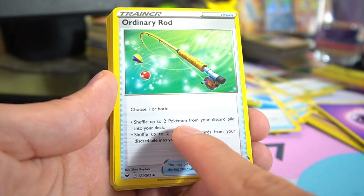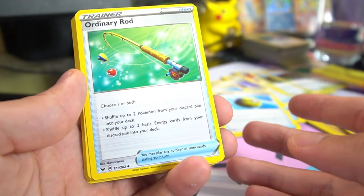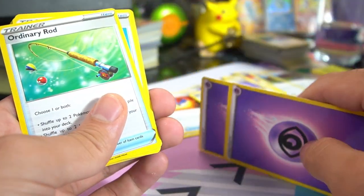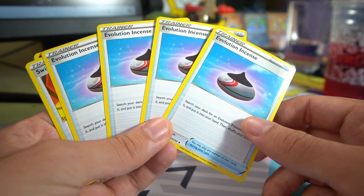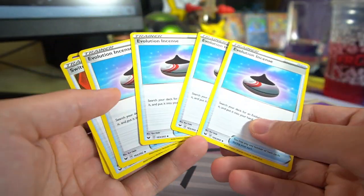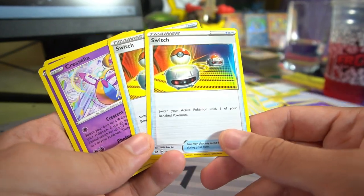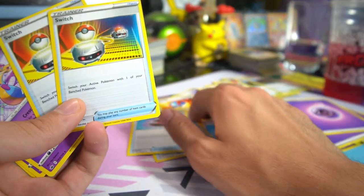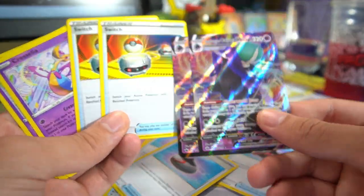We got Ordinary Rod — choose one or both: shuffle up to two Pokemon from your discard pile back into your deck, or shuffle up to two Basic Energy cards from your discard pile back into your deck. Great if you lost a VMAX or V early. We got Evolution Incense — four copies — which lets you search your deck for any Evolution Pokemon, reveal it, and put it into your hand for free. Really useful to hunt down that VMAX. We also got Switch, two copies — you need these or you'll be retreating for retreat costs every time. Especially important since you're powering up benched Pokemon with the VMAX and need a way to switch into that charged-up Pokemon.